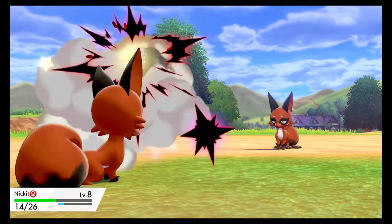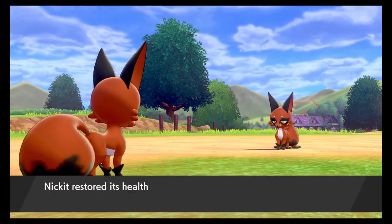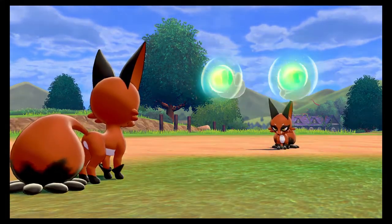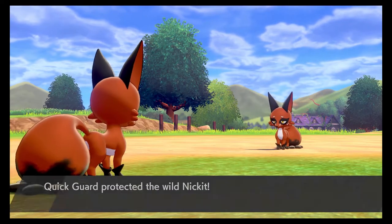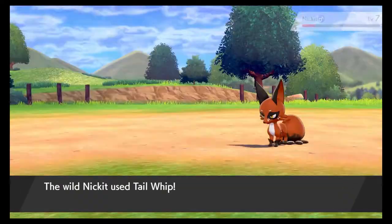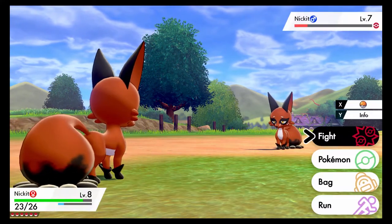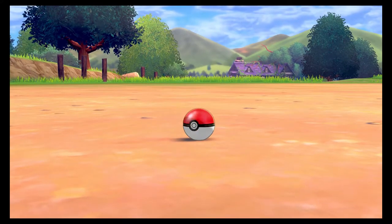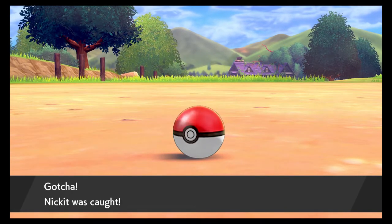I'm really big into natures for Pokemon. I don't know — but the Nickit I have now, I kind of bonded with it already. That's why it knows Quick Guard — so when they're highlighted like that, that means they know a special move. So this one has Quick Attack, Beat Up, Tail Whip, and Quick Guard. I'm not really using Quick Guard when I play Pokemon. I don't think I'll use this one on my team unless it has a better nature — and leveling it up from scratch is gonna suck too.